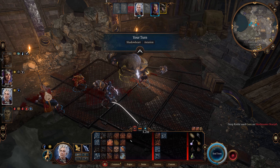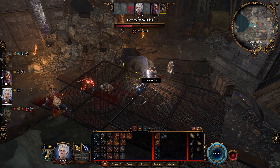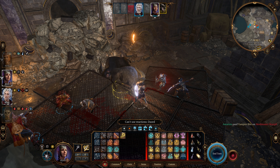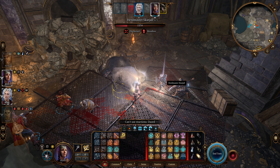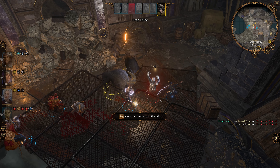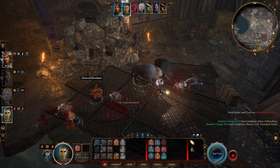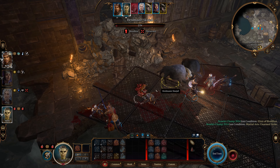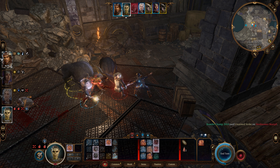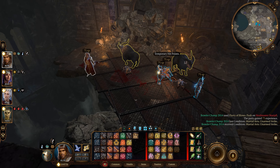Now the cons of this build: number one, it has very low health — unfortunately stuck at 10 constitution, you're gonna need items to boost that up. You're not gonna have the burst damage like a two-handed weapon user or a heavy crossbow user, and area effect is extremely limited. Also your monk energy — I call it monk fuel or ki — once that goes bye-bye, you're a little bit hampered. So let's go ahead and start up with the character creation process.